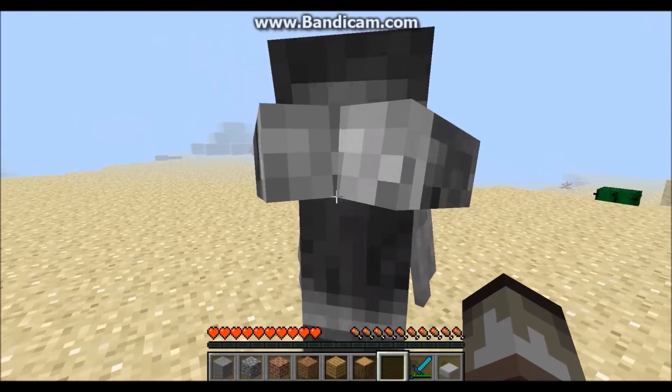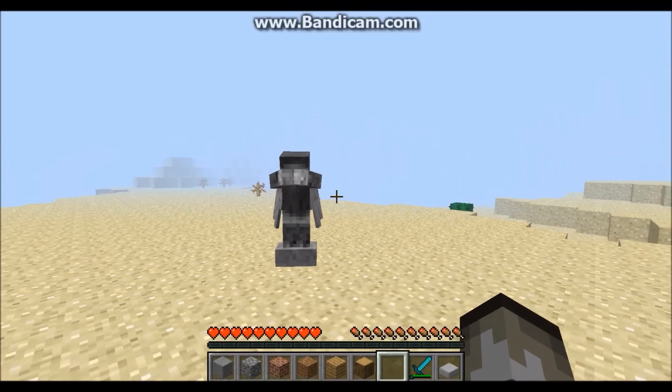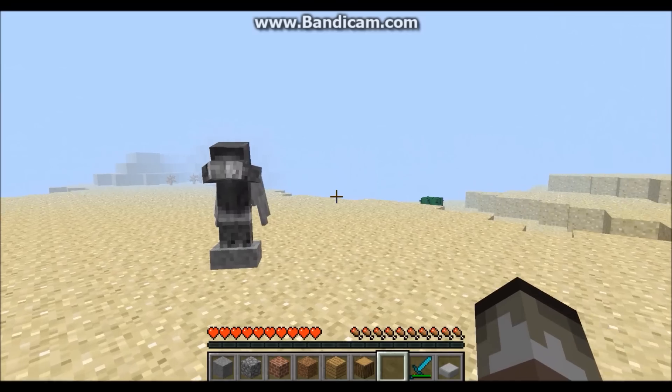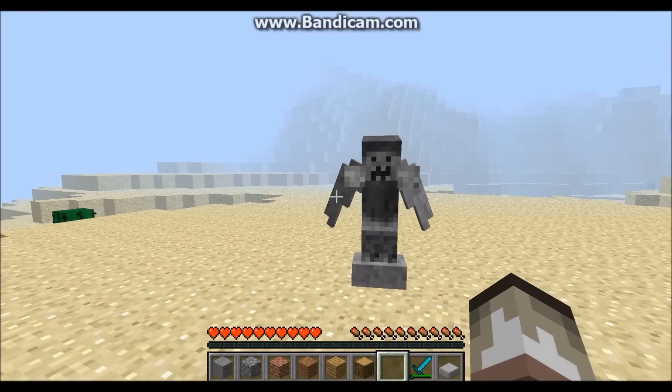The rules with this guy are that I don't have to be pointing at him with my crosshair — basically, if he's in my screen, then he won't teleport. And as soon as he's out of my screen, he will teleport. So there he is, trying to grab me.